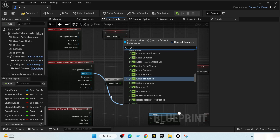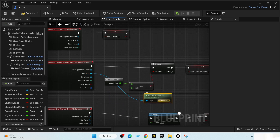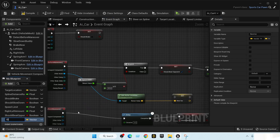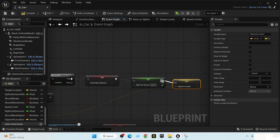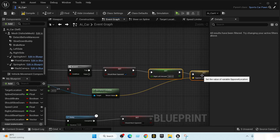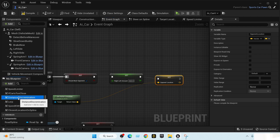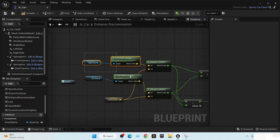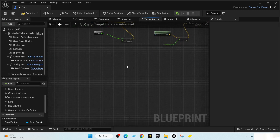To know which direction to maneuver, we need the opponent's location. We get actor location and promote it to a variable called 'Opponent Location.' When set, we calculate the distance between our opponent and our left and right sides using a distance discrimination macro.